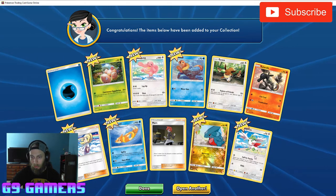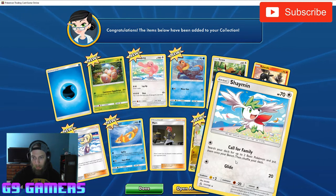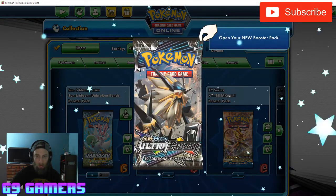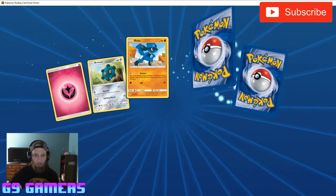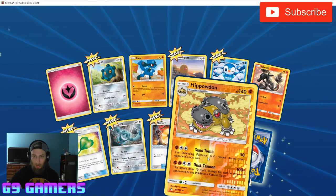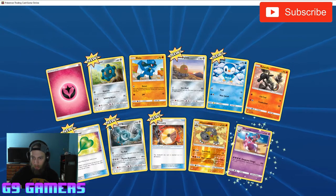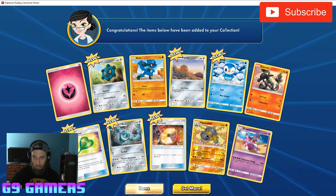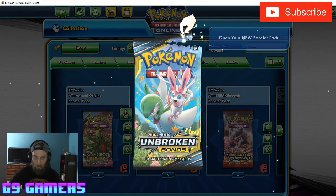What is that, a Shaman? Pretty basic Shaman there. We got two here — a reverse holo and then a Drapion. Not bad, definitely some interesting cards. Alright, let's go Sun and Moon Unbroken Bonds pack, this is some newer stuff.